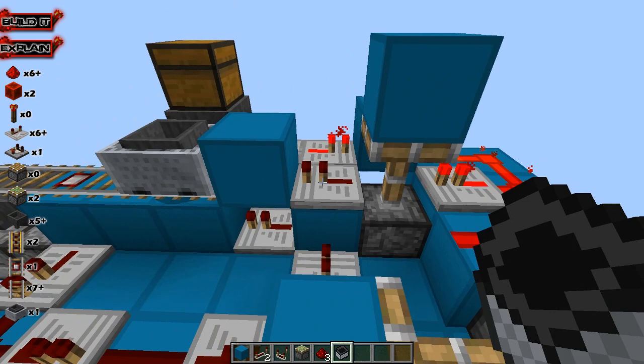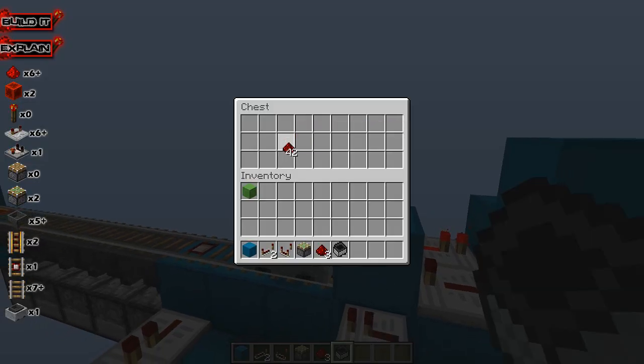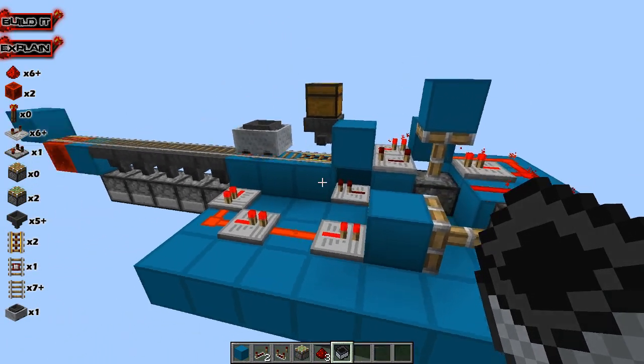I forgot — we need to have this repeater at four ticks. So there we go. Now it should send it off when we put items in it. There we go. And that is the completed working design.